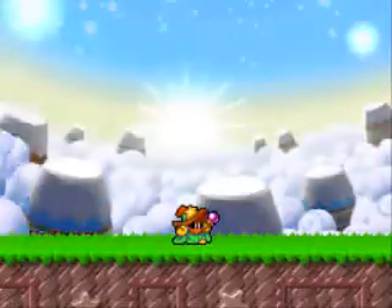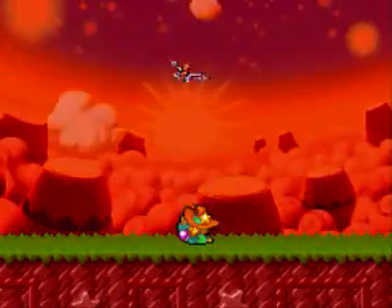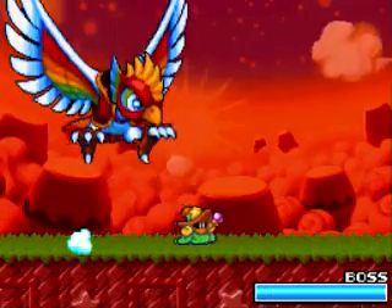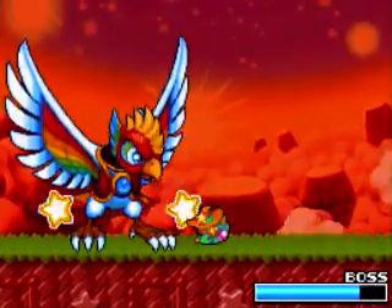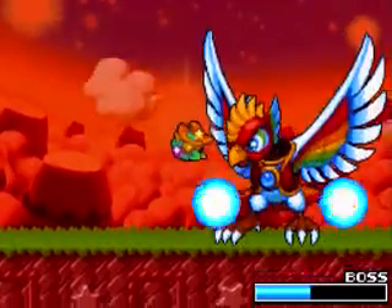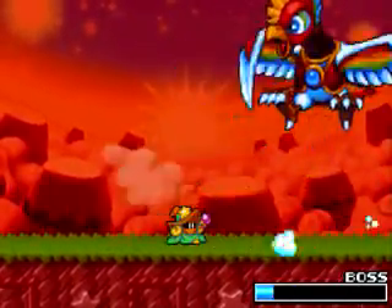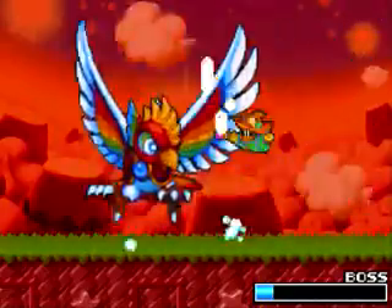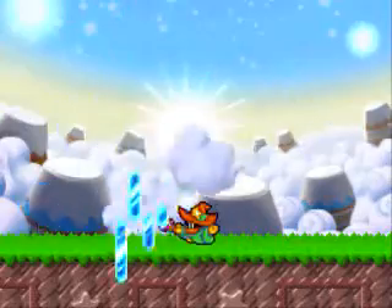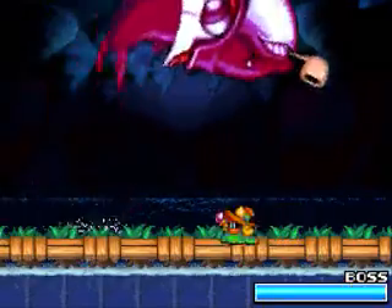Why not? A dash attack is much safer than spamming other attacks. Here is Dinoblade, and trying to position myself, I go for the Mirror Cut spam. Onward to Fatty Whale. Let's go — Rushward, Riddle Dash, and Fatty Whale.